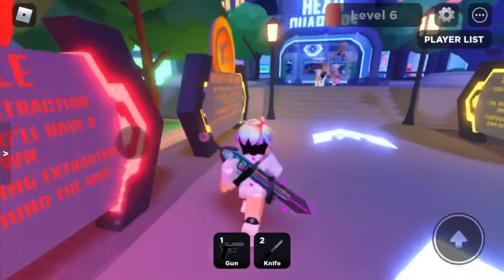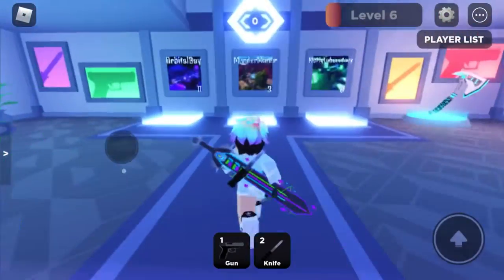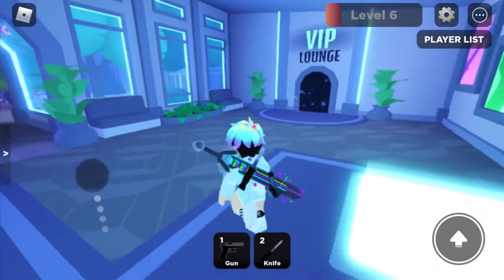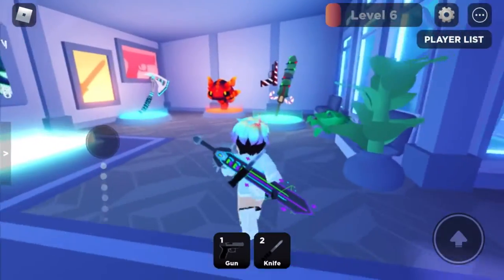Now I'm going to take you over to this area which is called Headquarters. This is where you can vote for maps — my favorite is Murder Manor, so I'm going to vote that. Over here we have the VIP Lounge, which is like a game pass you can buy. I'm not sure exactly what it does.